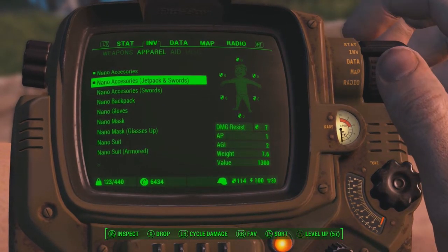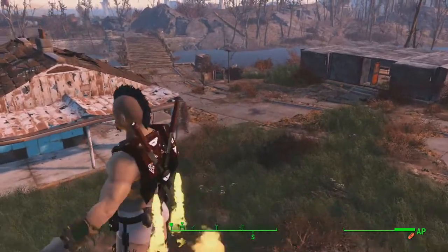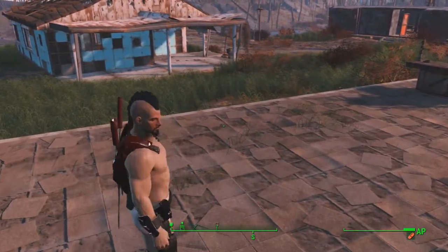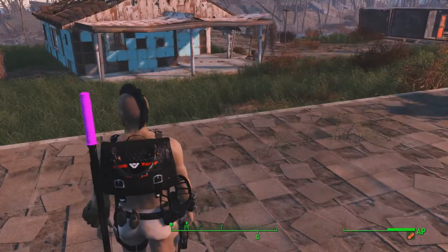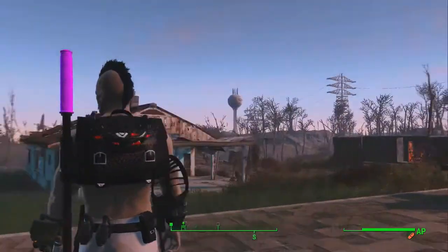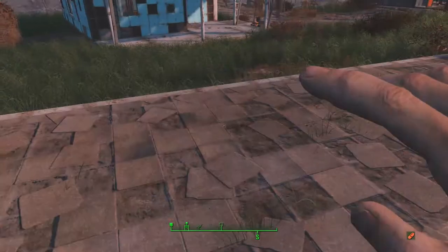Let's go for the nano accessories jetpack and sword — does that work in conjunction with that? It actually works! It uses a hell of a lot of AP though, Jesus Christ. But the swords as well do look very sick in conjunction with that. The nano backpack just looks a bit weird, and there's a massive hilt to the sword. But some sick goggles, and oh my god, the texture on that is absolutely beautiful.